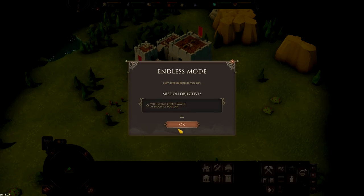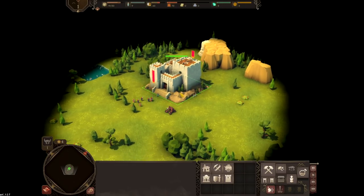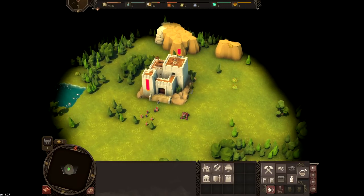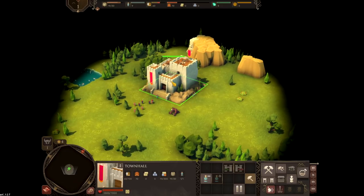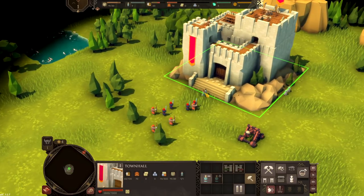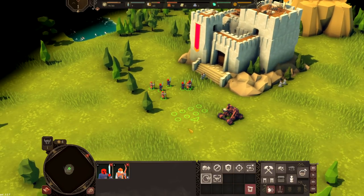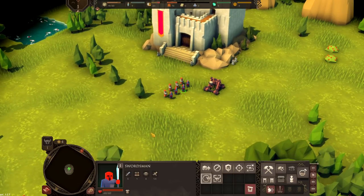Submission objective: withstand as many waves as we can. Let me pause first and get a bit of a tour here. I did a little early test game and had no rocks nearby, so I'm glad to see some rocks because we need rocks for stone. We've got 19 people and can hold 30, with 9 free workers. We've got food, wood, stone, all that kind of stuff. Here is my town hall with one builder, as well as some folks willing to carry stuff around. We've got soldiers, archers, and swordsmen.